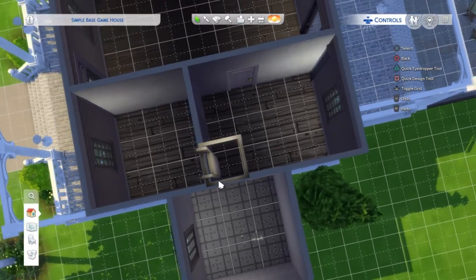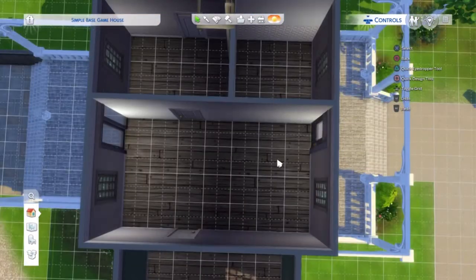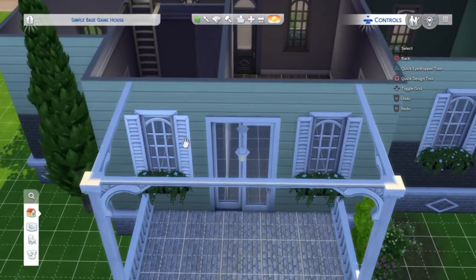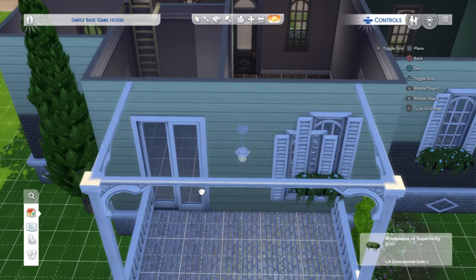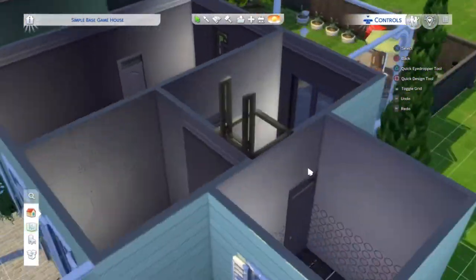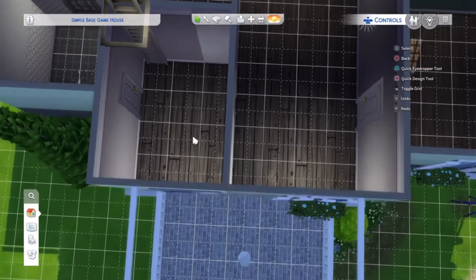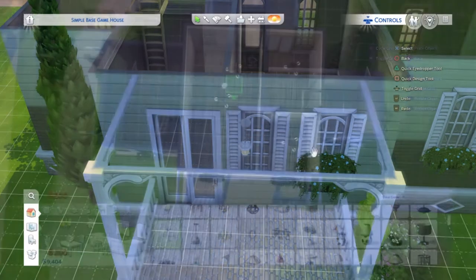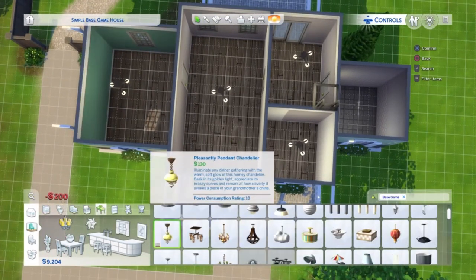I'm thinking of putting an archway here for the dining area. This is the thing with floor plans — be prepared to shuffle things around, because I feel like it doesn't work if you try to stick to whatever you've originally gone with. Once you've got a floor plan down you can really play around with the room a bit better, but before then it's kind of all a bit off.